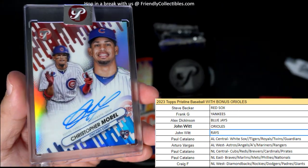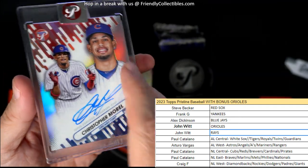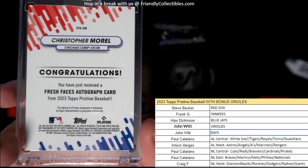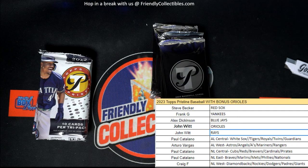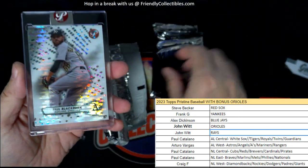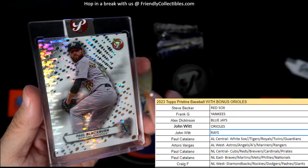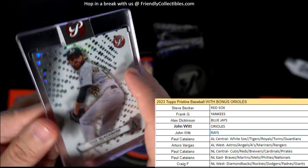We have a — oh wow, look at that man — Christopher Morrell auto for the Cubs! National League Central, Paul C, coming out to you, man. No number on this one — Fresh Faces Autograph — Christopher Morrell, Paul C, nice one. Let's see what we get in this one. Pristine is just hot, man. Paul Blackburn for the Oakland A's, and that is Arturo coming out to you. Not numbered, but Paul Blackburn coming out to you.